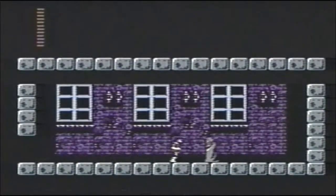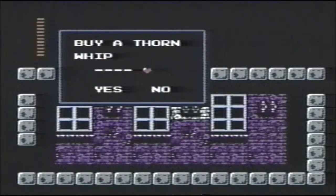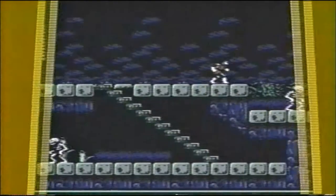After you buy the Thorn Whip, White Crystal, and Holy Water, leave by the right side. Go to the Jova Woods. Take the top path into the Veros Woods.